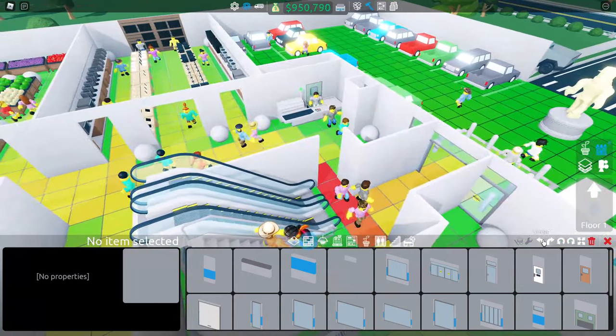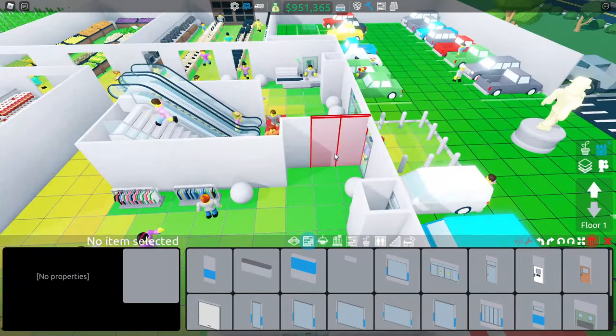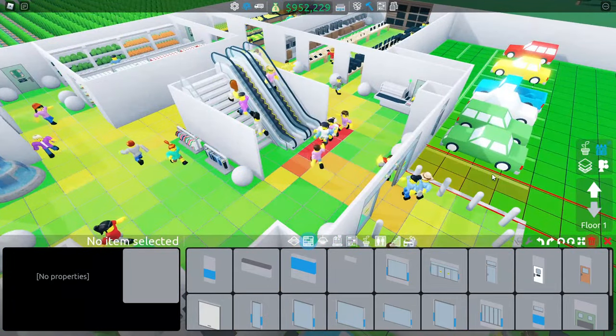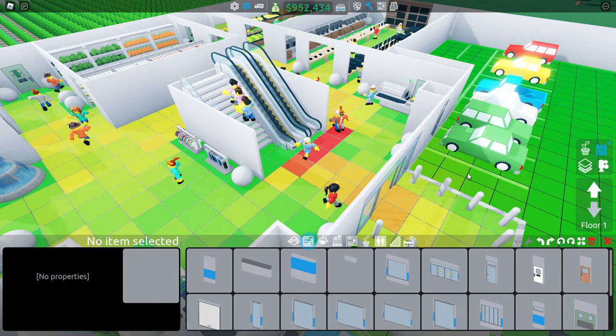Tip number 13: To figure out why your store has a low crowdedness rating, you can click on this menu and see where it glows the most red. The more red an area is, the more space you need to expand around it to make it less crowded. It is usually more crowded around binding areas like doors.